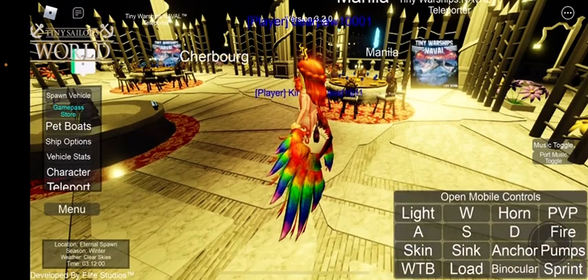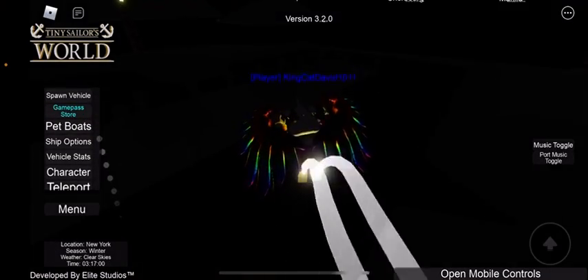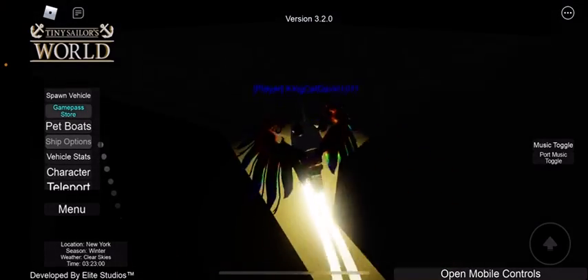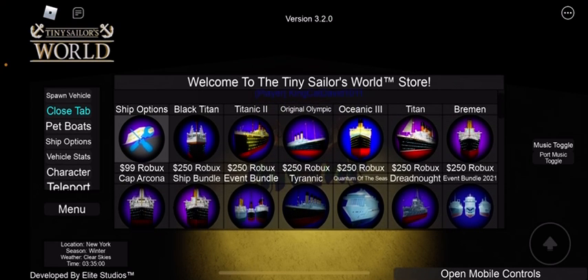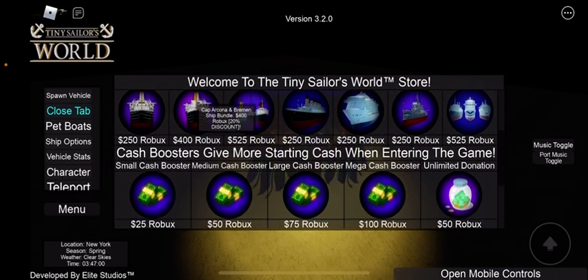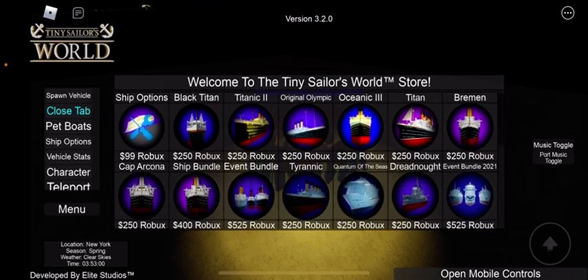The MS Queen Victoria is gonna be last. When I first saw it I'm actually really in love — I really hope they'll add the MS Queen Elizabeth, aka MS Queen Elizabeth III; there's already a Queen Elizabeth II. One day I'll get one of these game passes — the ones I really want are ship options, Black Titan, Titanic 2, Original Olympic, Oceanic 3, a Titan ship bundle, and event bundle. I already have the Event 2021.